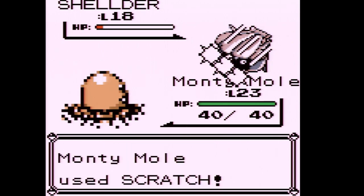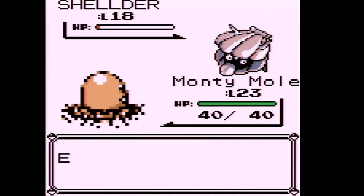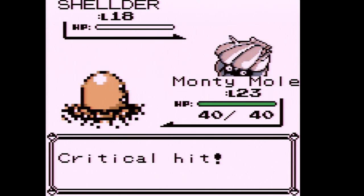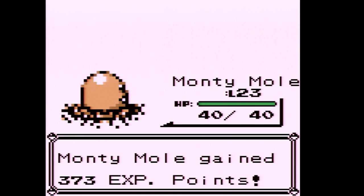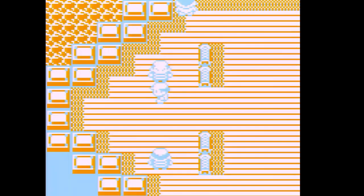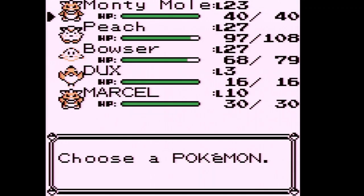I think all it knows is Withdraw. Eventually it'll run out — you can only use six Withdrawals per battle. I love when the underdog wins! We defeated the sailor.